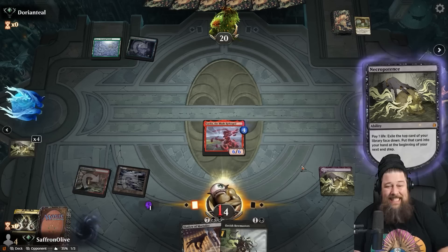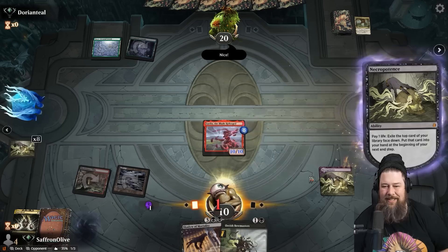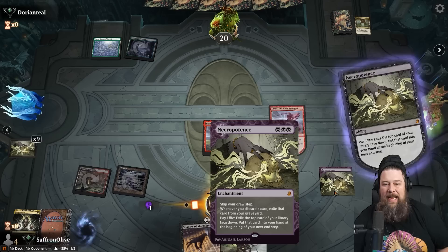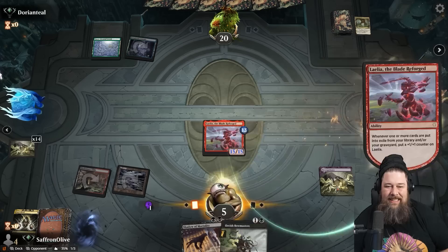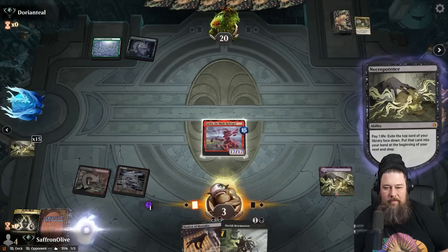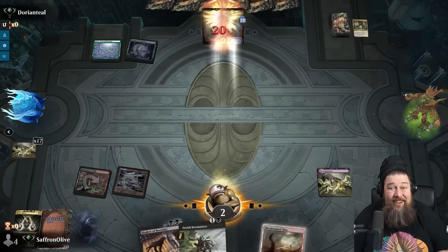Exile, exile — it's so funny. In this context, Necro — maybe the best card advantage engine in Magic's history — we don't care about the cards. This is an enchantment that is pay a life, exile a card. That's why we're playing Necro here. We're not even going to see these 18 cards we exile. Layla at 15, 16, 17 — we only technically have to go to 19. At 18, down to 3. At 19, down to 2. We go to combat, swing, Layla exiles another, goes to 20. That's how you kill someone literally on turn two.